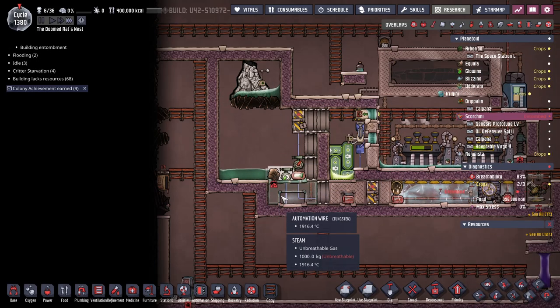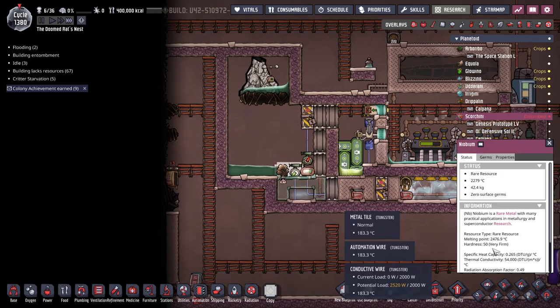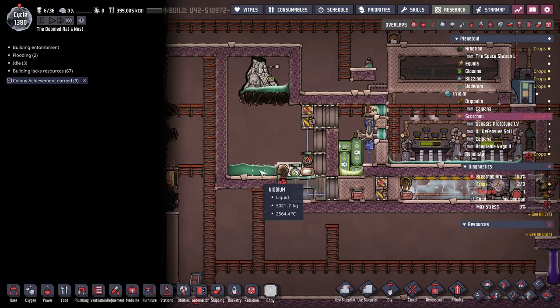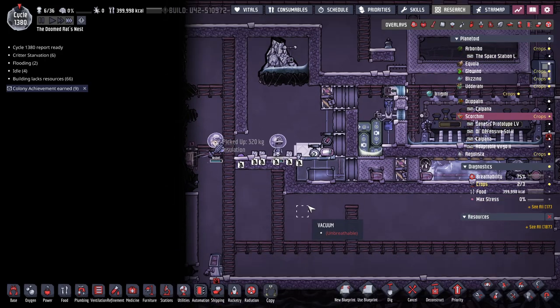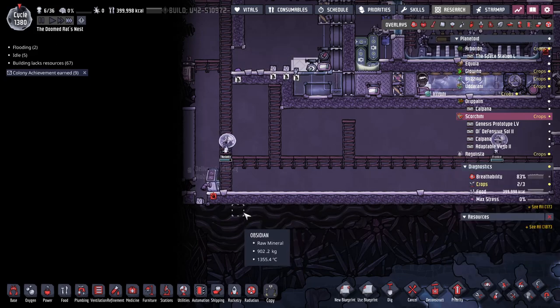You can see it'll form a new chunk over here. There's 2,000 kilograms of steam in here so that's going to take quite a bit of heat. This stuff melts at 2,400, so we need another 500 degrees in here which is going to take a while. I'll let it cool off until these become solid again, then we dig and empty. This won't melt obsidian because by the time these form solid chunks they're below the melting point of obsidian, so there shouldn't be a risk of rock gas.